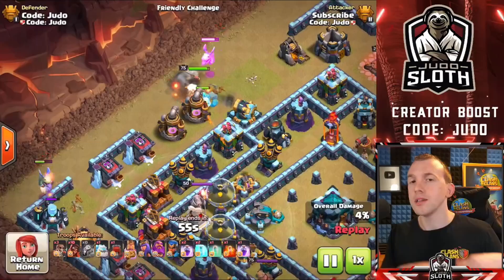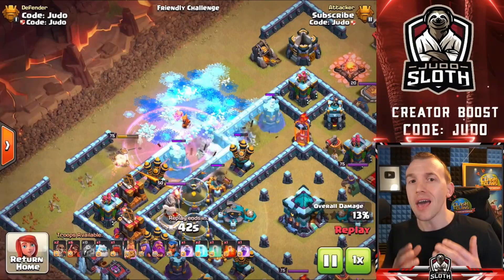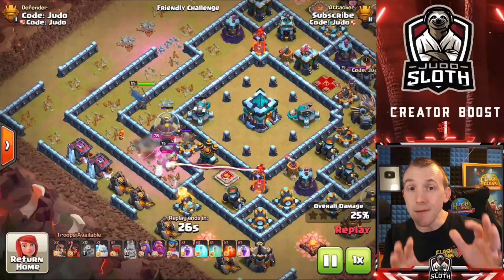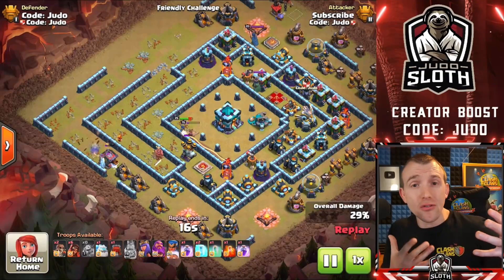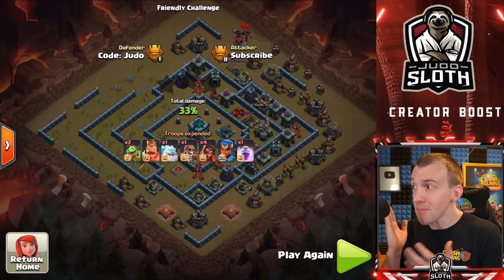Despite their limitations, I do think one good use will be to cut out corners of bases to create pathing. When the update lands and Super Wizards are available to millions of players, there will no doubt be other creative ways to use them. If you find bases that are tightly compact on a corner, Super Wizards work well as part of a kill squad. I used four Super Wizards, an Ice Golem, a Super Wall Breaker, and two heroes — a relatively cheap kill squad — and took out so much of this base, creating pathing on a difficult base.